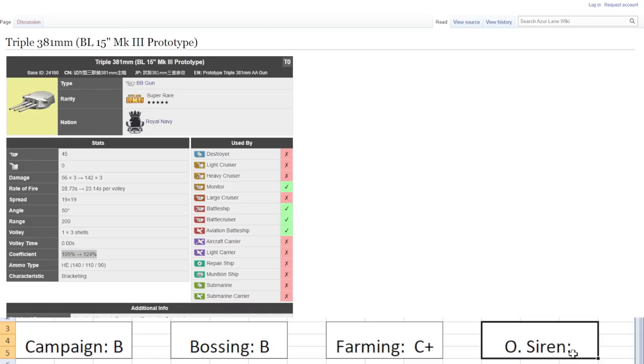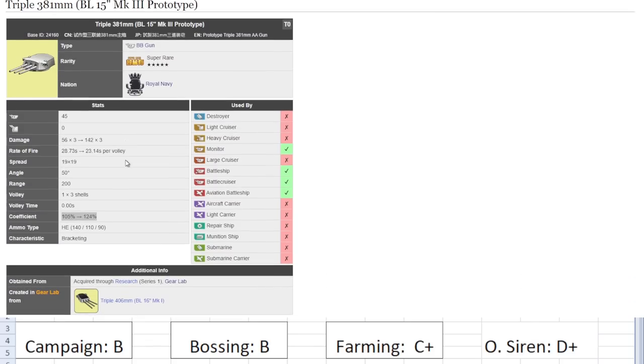Operation Siren: D plus — the only time you need HE in OS is for Arbiter Temperance, and even then battleships aren't the best for dealing with Arbiters. Overall this is definitely one of the better HE guns in the game, but HE is in a weird place right now. AP is just the master race ammo type because there are so many bosses that are medium armor and AP just shreds medium armor.